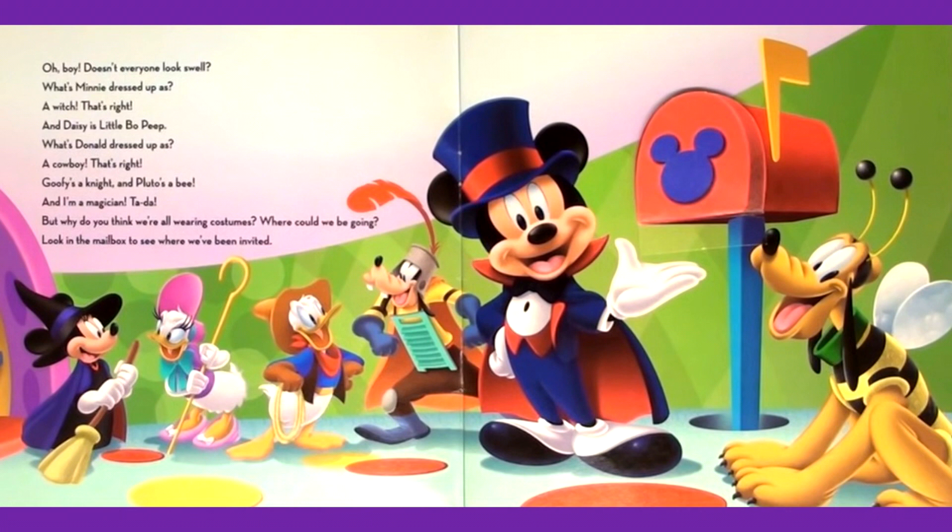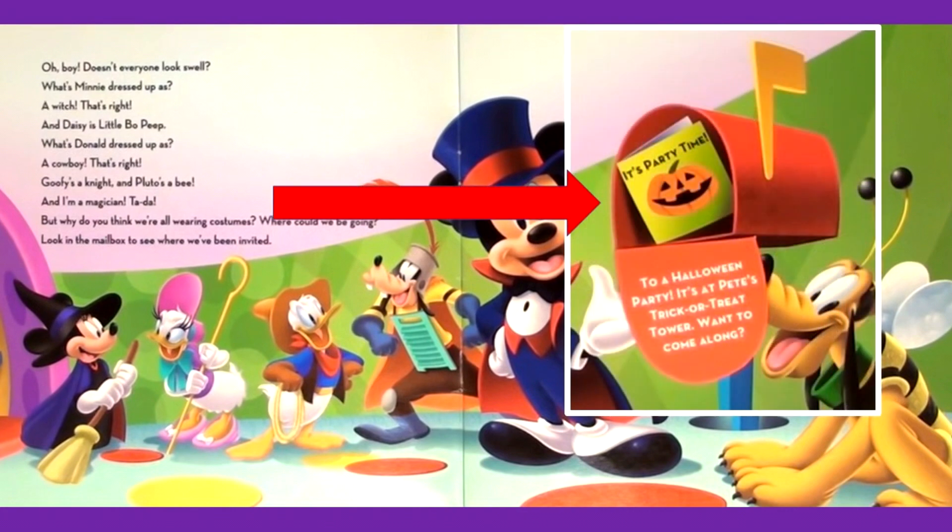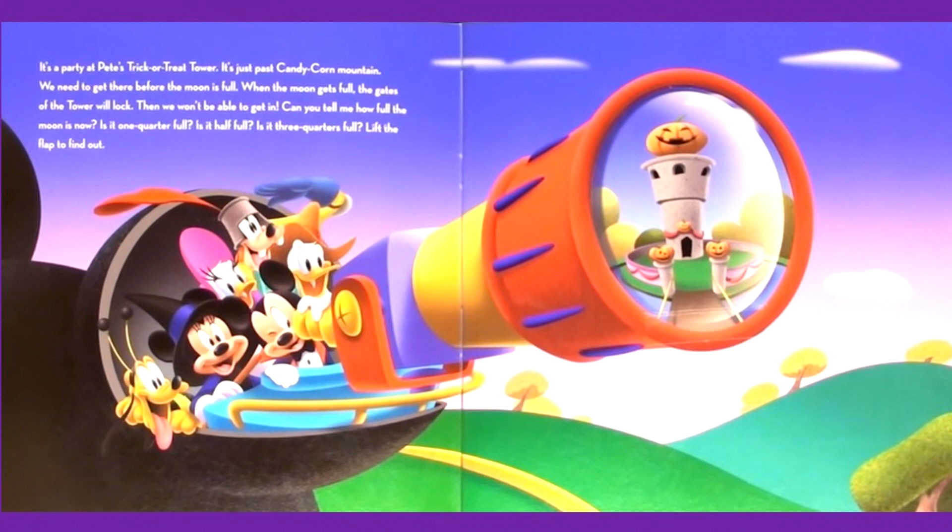But why do you think we're all wearing costumes? Where could we be going? Look in the mailbox to see where we've been invited. To a Halloween party! It's at Pete's Trick-or-Treat Tower. Want to come along? It's a party at Pete's Trick-or-Treat Tower, just past Candy Corn Mountain. We need to get there before the moon is full.